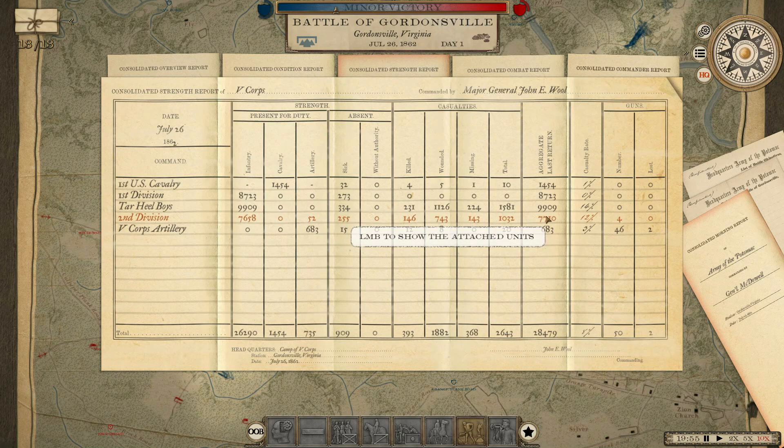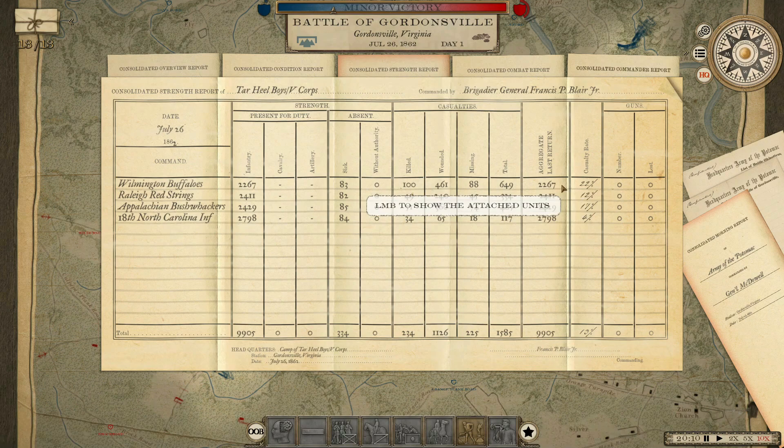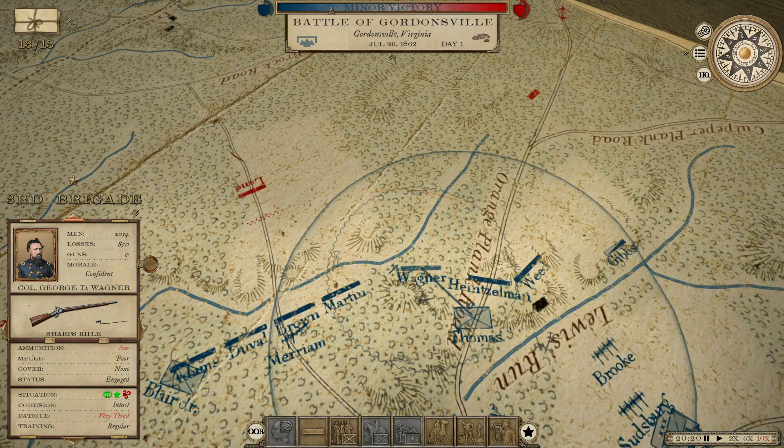Second division — you can see the units there. 29% losses for the 3rd Brigade, pretty high by comparison with everybody else. Among the Tar Heel Boys, 22% for the Wilmington Buffalos. That's Wagner's Brigade with the Sharps Rifles — that's why they're low on ammunition. We gave them Sharps Rifles and they just run out of ammo real fast. We've probably got to switch them over to something different.